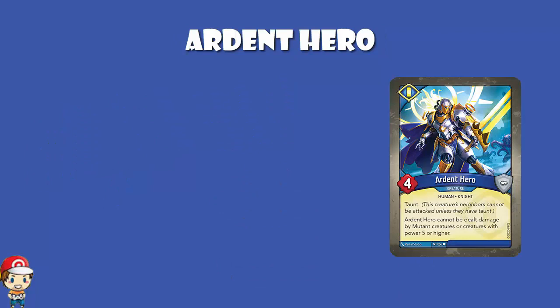You cannot attack its neighbors — you have to attack it — and it cannot be dealt damage by mutant creatures or anyone with power 5 or higher. You've got to attack with exactly 4 damage in order to take it down. That one is going to stay on the field for a little while, especially if you can get some armor on there to make it impossible to one-hit KO.